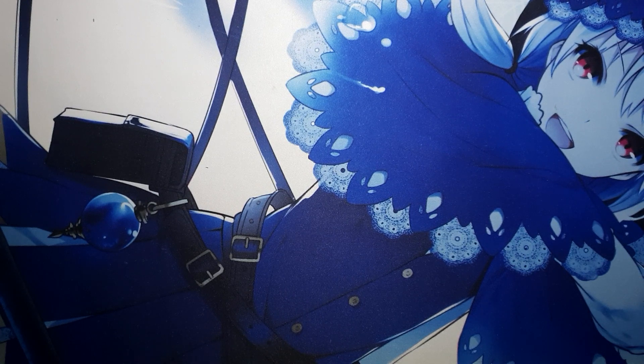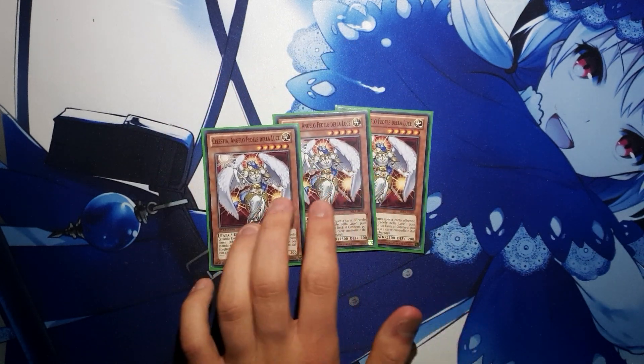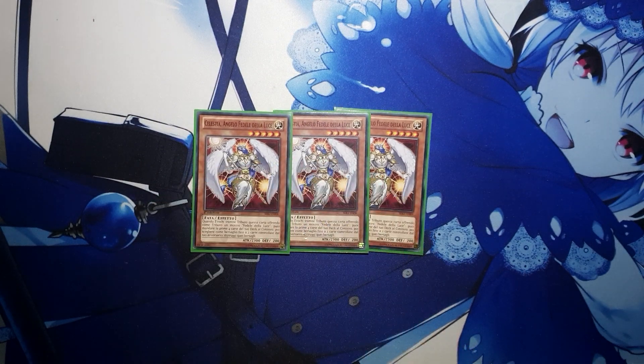Starting off with our 3 copies of Celestia — this is pretty much the Neo Sarios of the deck; we play it entirely for what it is and not what it does, because it's a level 5 Light Fairy monster that's also a Lightsworn, so it's a target for all of our Fairy synergy. We can summon it with Soul Charge, make Pladeus with it, and it's good with Recharge. Very, very strong card even if it doesn't really do anything by itself. Sometimes you do tribute summon it off Soul Charge, but it doesn't happen too often.